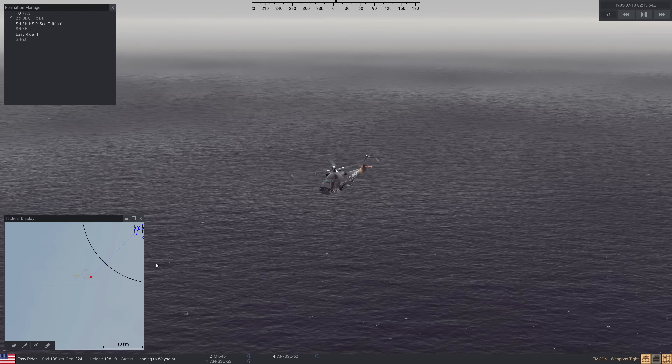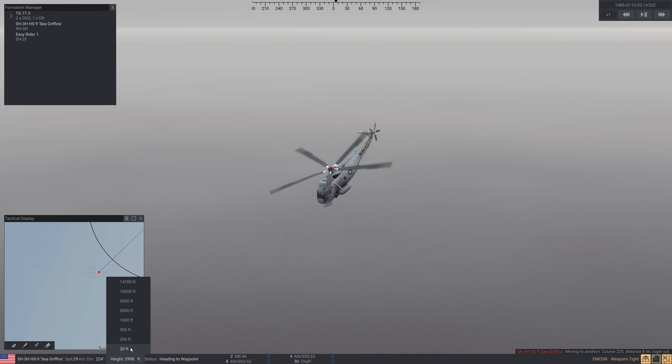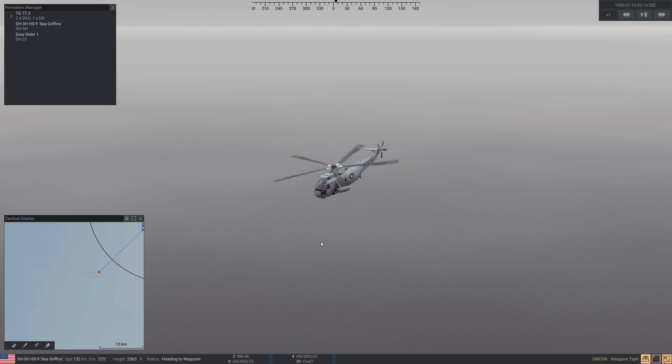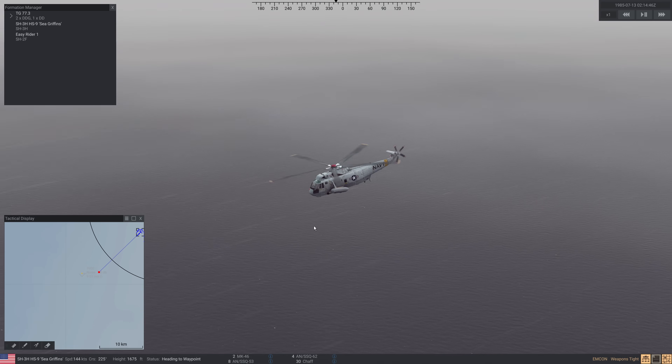Now let's talk about the SH-3. The SH-3 doesn't have a radar, but it does have a dipping sonar — an active dipper that will tell us range and bearing to the submarine, course and speed. But like I said, we're not going to be able to tell what it is unless we drop passive sonobuoys. It's got three fewer SSQ-53s, but the same number of active buoys. The main difference is: instead of a surface search radar, we've got an active dipper. You can dip to your heart's content — you're just limited by fuel.